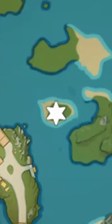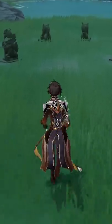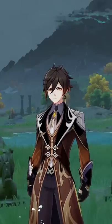This final one can be found on a tiny isle by the Wangshu Inn. There will be 6 small statues arranged in a circle with 1 missing spot. Place a geo construct in that spot and there's your chest.